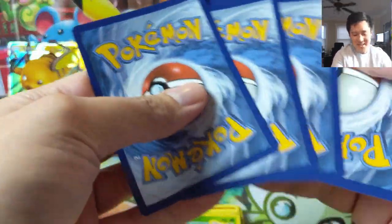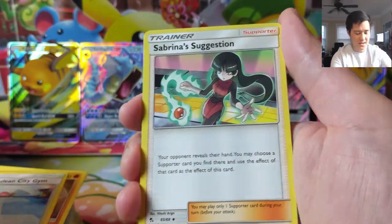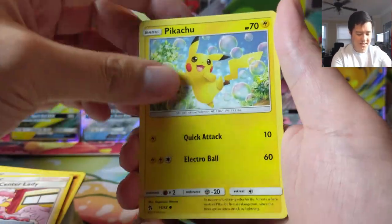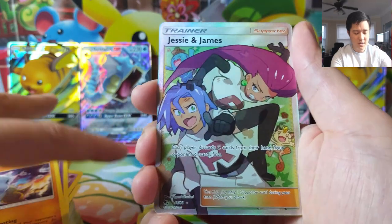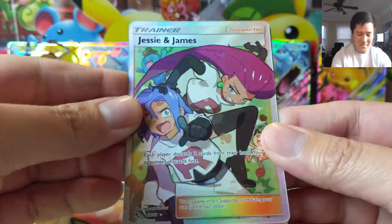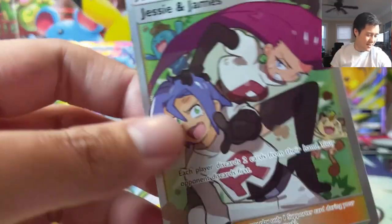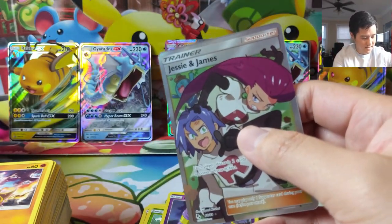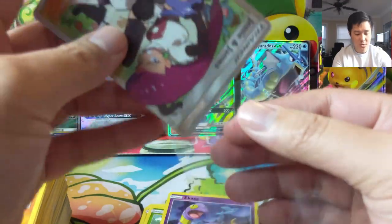We got something — last pack magic confirmed! Let's try to call it: let's go with a shiny Guzzlord, that is our guess. Koffing, Cubone — oh no, it's Jesse and James! So we did pull both of the Rocket full art supporters. This one is the better one and the art is so good. Another full art, and although none of the shiny vault full art supporters, we did get a gold stadium.